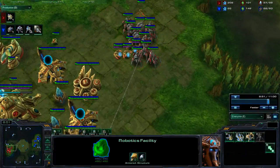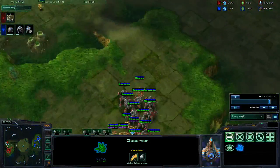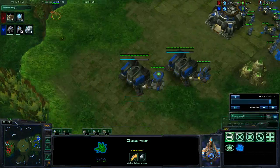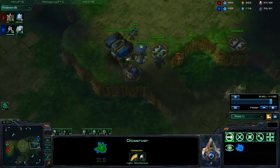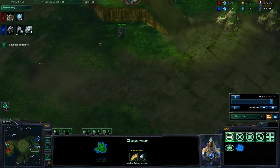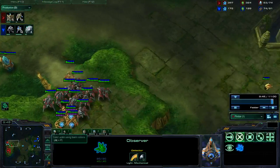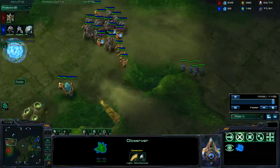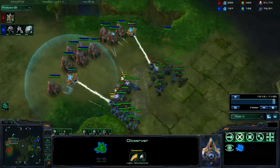You can get an observer out in about 40 seconds with Chrono Boost. If you fly your first observer over and you see a Banshee, a starport, or a tech lab, it only takes 30 seconds to make another observer. I like your expansion here - that's really good. You scout barracks, barracks, then check his army - that's good. Cancel the expansion and warp in as many units as you can and just abuse the high ground. You could have stayed at the top - he can't shoot you, you can shoot him, and you can block him from your main. Guardian Shield - that's really good for Stalkers versus Marine-Marauder.